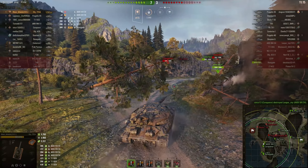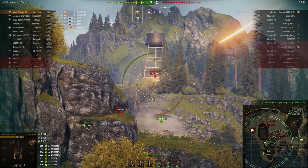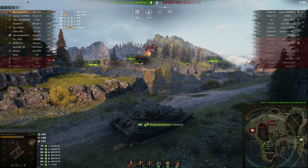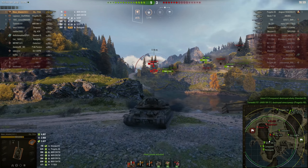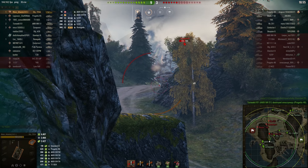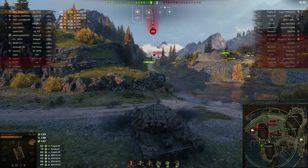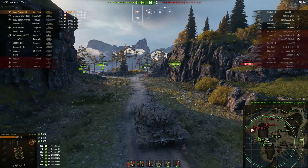Since this is a rear-mounted turret, you do only get 5 degrees of gun depression. Then I get a massive shot into that Progetto on the move — bit of Russian tank RNG there. There's the Progetto 65, he tries a shot on us. He comes right in front of us — big shot into him. I'll pull back, my team should take him out. He was firing gold and he's been taken out.